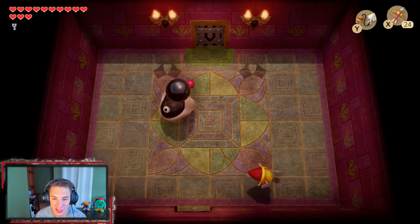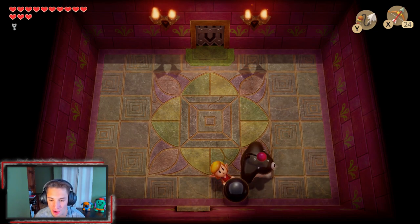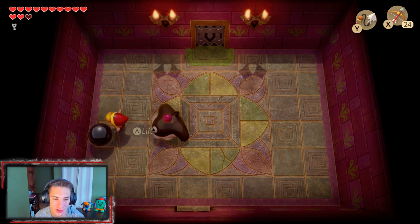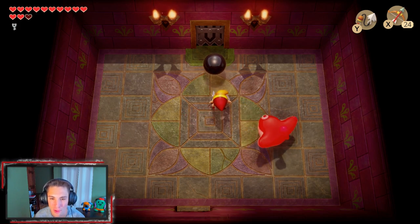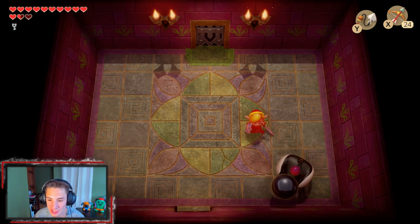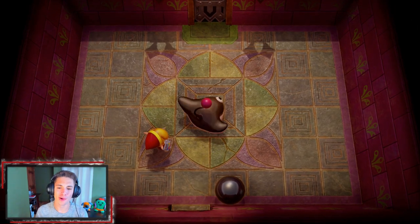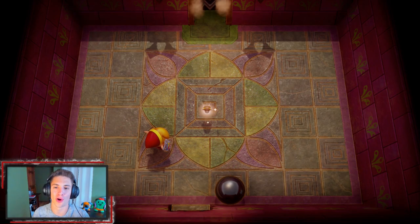Look at this — my favorite mini-boss in the whole game! This fool is going to come over here and throw a metal ball at us, and now that we have the Powerful Bracelet we can actually pick it up. We kind of play dodgeball with it — it's so funny. He throws it, chases after it, and once we grab it he starts running away. He looks so funny with it!